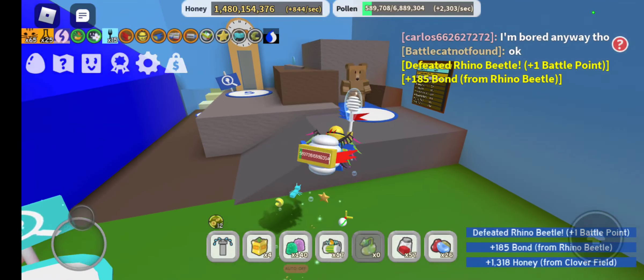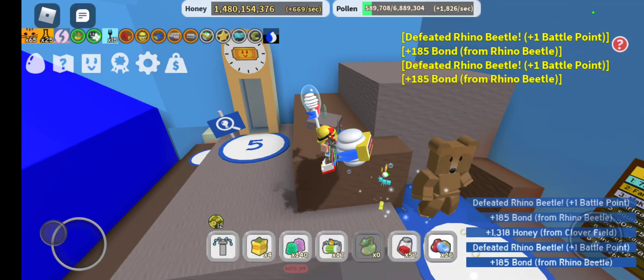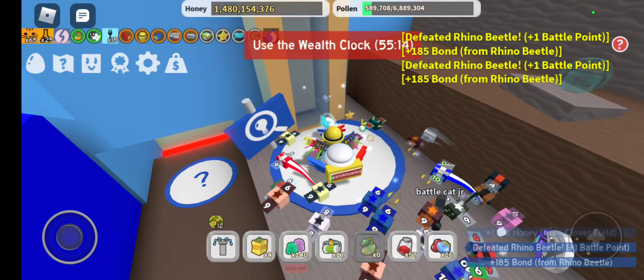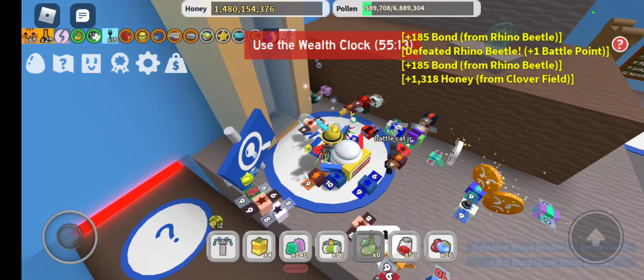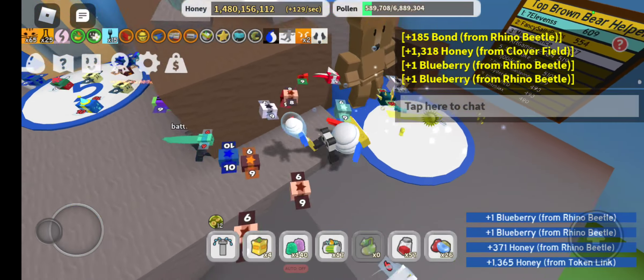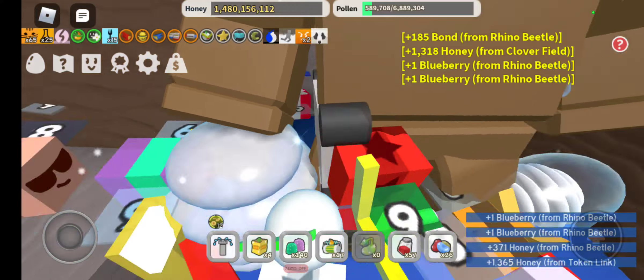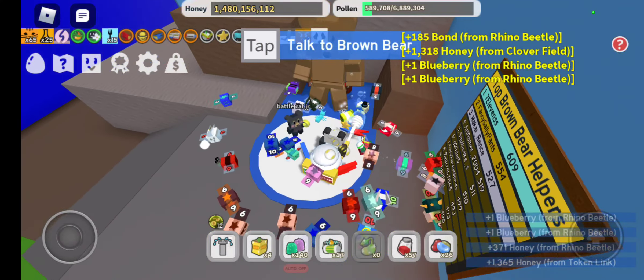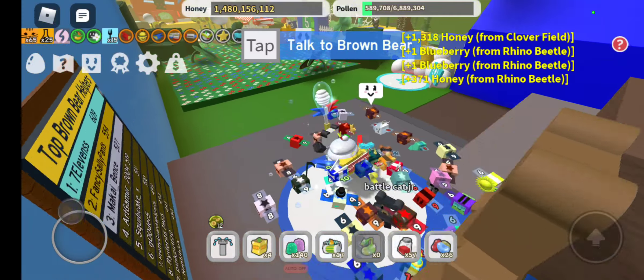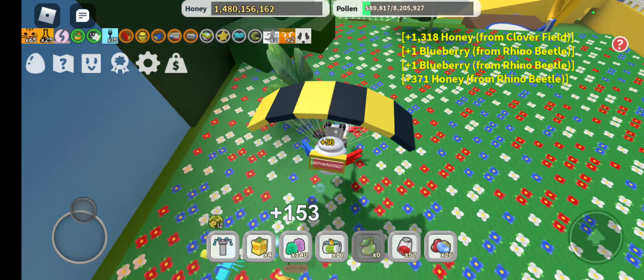Here are some of the quest bears. And this is the wealth clock — if you wait a certain amount of time, like an hour, you can get a ticket, and if you wait long enough, you can get another ticket. Here's one of the quest bears, but I recommend going to Black Bear first.